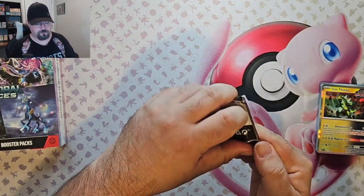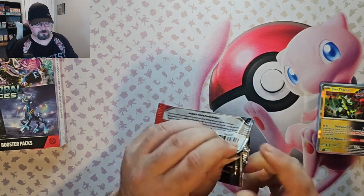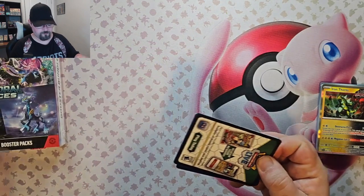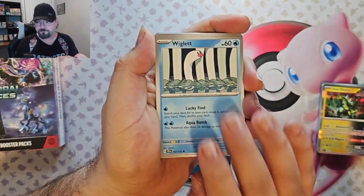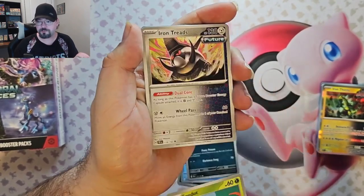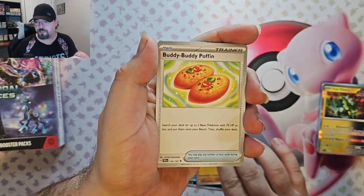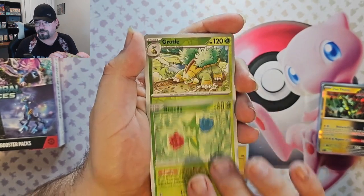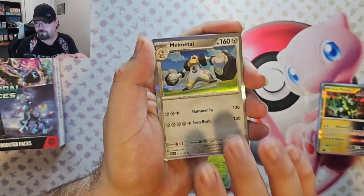Okay, pack three. We've got Poochyena, Wiglett, Arvok, Seadot, Iron Treads, Lycanroc, Buddy Buddy Poffin, Roselia Reverse, Brattle Reverse, and we've got Melmetal foil.